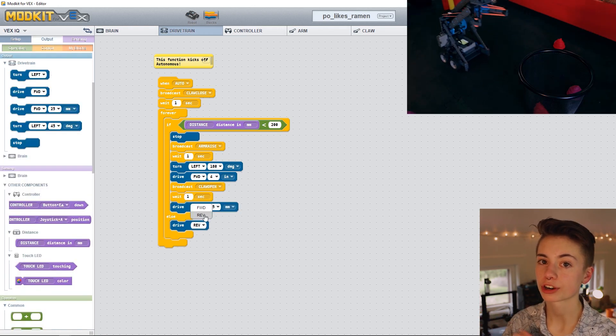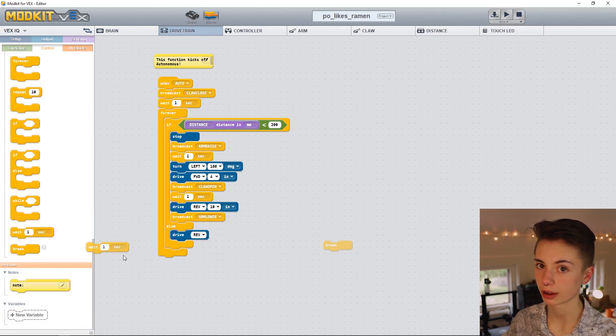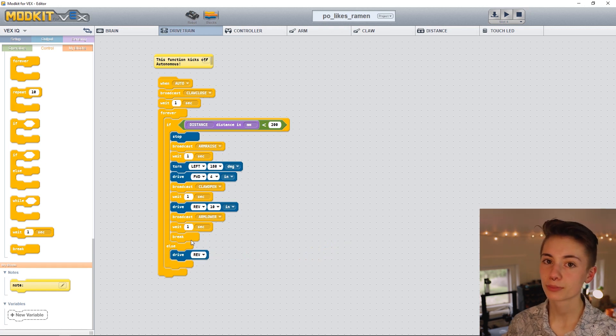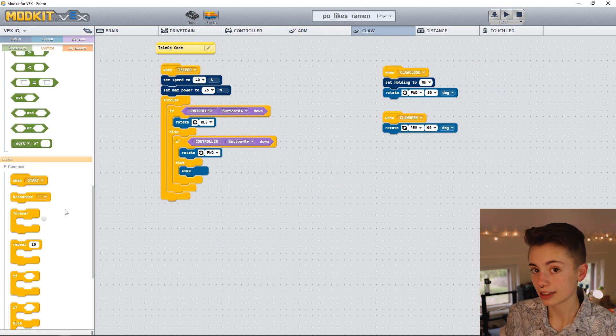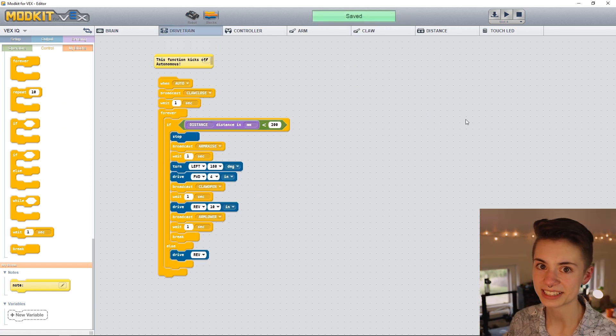Next, let's have the robot back away from the trash can and call the arm lower function to bring the arm back down in preparation for tele-op, with a one second pause. Finally, the last thing we have to do is drag in a break command. A break command breaks out of the forever loop and moves onto whatever is below it — in this case nothing, which is perfect because we don't want anything else to happen during auto. I cannot stress this enough — add some silly little comments. It will save you hours in the long run. Let's comment that these functions in the arm and claw tabs are part of our auto code, and save. Now it is done. You can now test your autonomous routine and tweak it as needed, but don't you dare forget to save after changes.